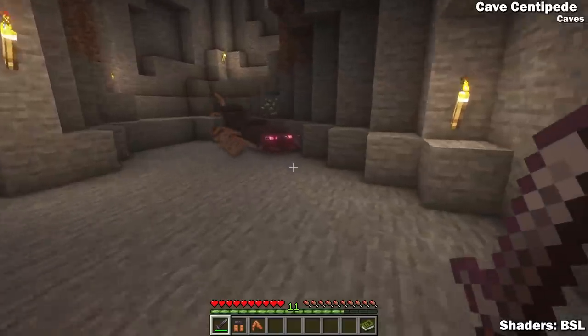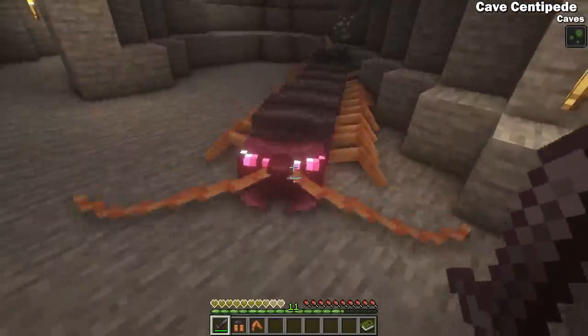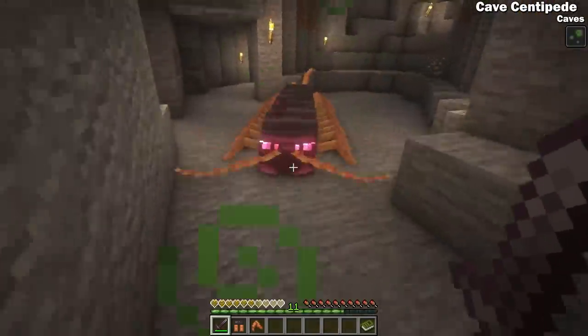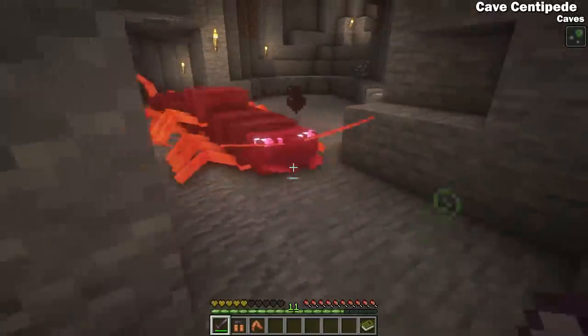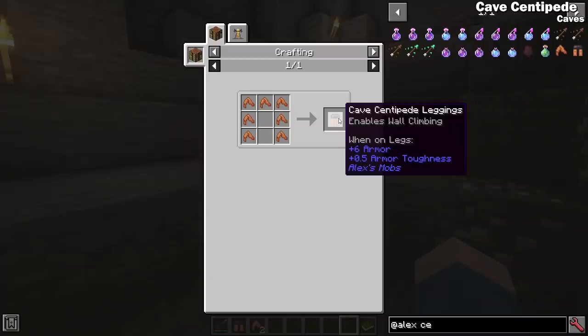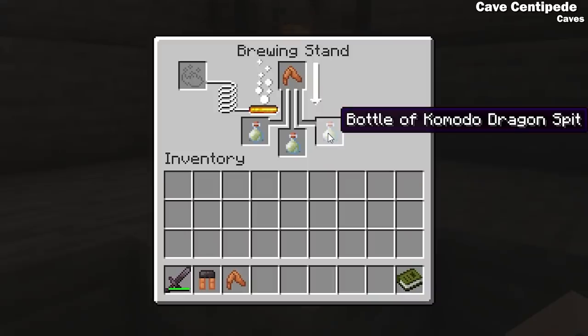Moving on to the cave centipede — this is a rare subterranean arthropod that's hostile and can be found deep in caves. Although slow, centipedes can deal large amounts of damage and they have a poisonous bite. They can drop their legs, which can be crafted into pants that allow you to climb walls, or brewed with bottles of komodo dragon spit to make poisonous essence.